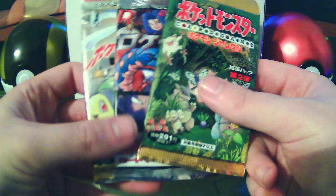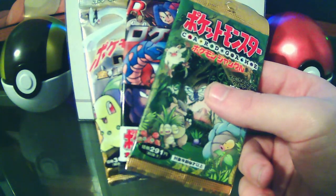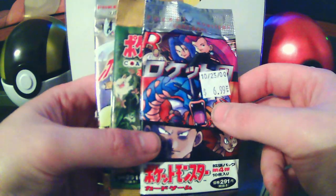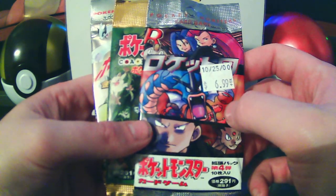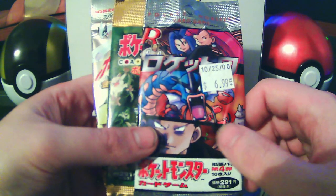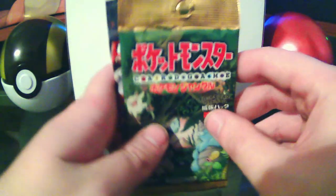We're going to go ahead and get into the vintage packs. We'll start in chronological order — Jungle, which is the oldest set, then Rocket, which is the second oldest, and Neo Genesis, which is the third and newest. This pack got a little crumpled in the mail. I think the cards are still okay, but we'll see when we open it. It wasn't the seller's fault at all — they actually wanted me to send it back and they'd send another pack.